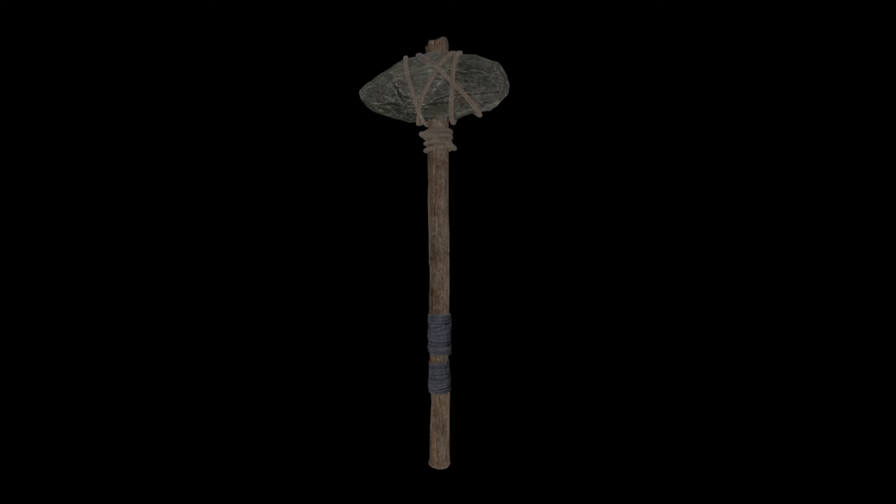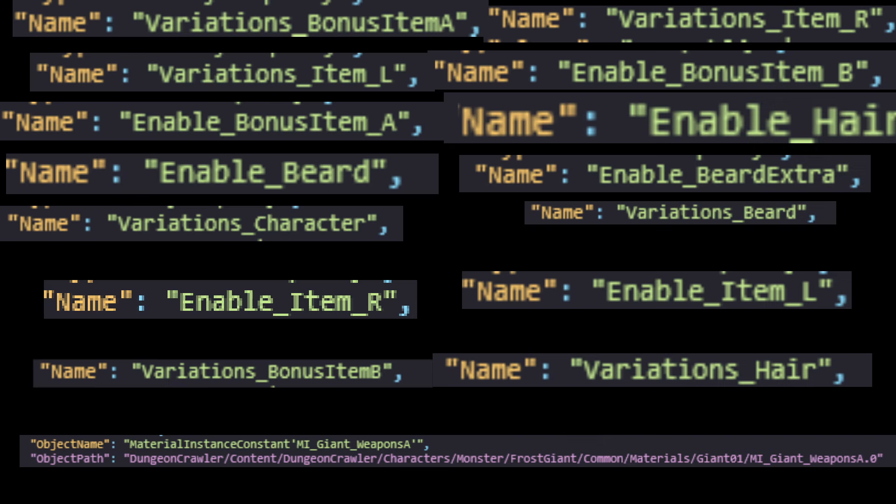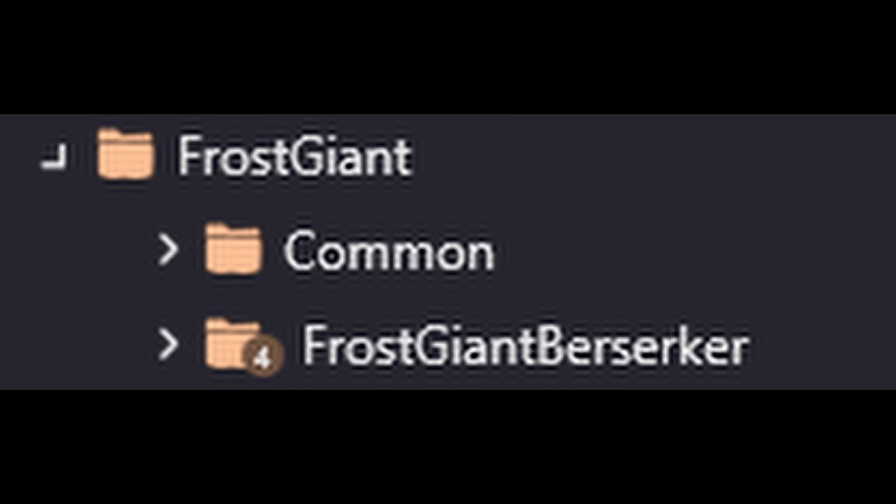The Frost Giant Berserker has some randomization built in. It has multiple sets of hair and beards to pull from. Here is the Frost Giant's weapon that I forgot to show in my other video. There seems to be also references to multiple weapons and extra items it can hold. What I showed earlier was the Frost Giant Berserker, but the way the files are structured leads me to believe that there'll be other Frost Giants, much like the Goblins or the Skeletons.